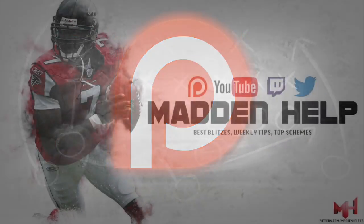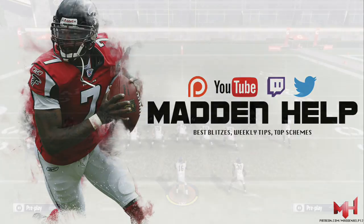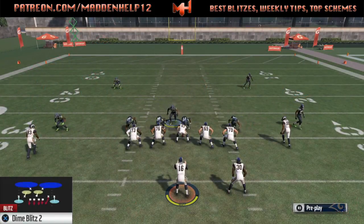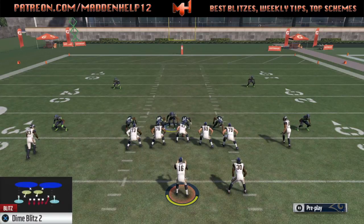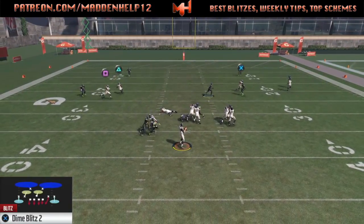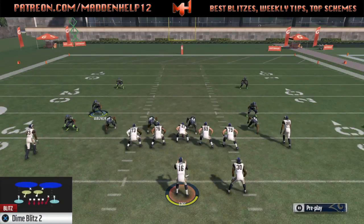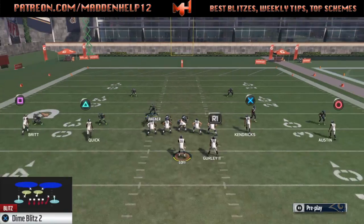What's up guys, we're back again with a great blitz — a two-man blitz out of the dime normal. This play is great because it's symmetric, so you can send it from both sides. The main thing is you're going to want to send it from the opposite side of the running back, so if the running back is on the left, you send it from the right, and vice versa.